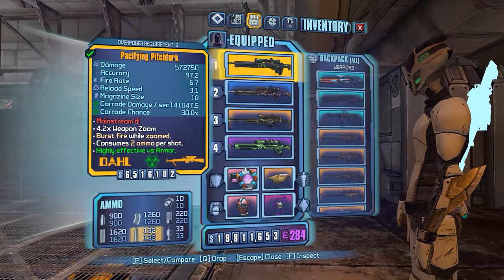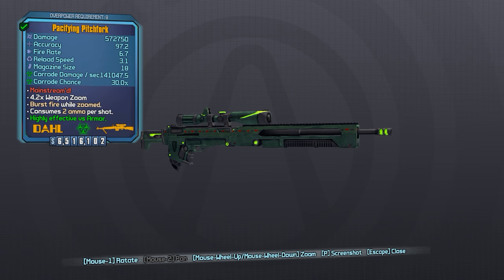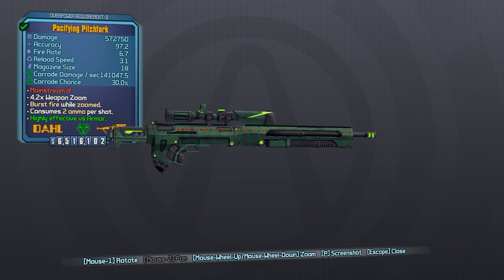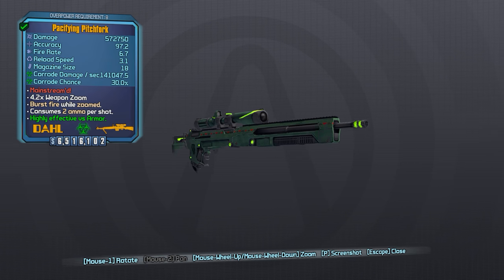What's up everybody, it's Man of Low Moral Fiber here, my name's Luke, and today we're going to be taking a second look at the Pitchfork as a part of my Does It Suck series. The Pitchfork is the legendary doll sniper, it is available most commonly from Terramorphous, and like many other weapons, it received a significant boost as a part of the community patch, which is why we're taking a second look at it here.